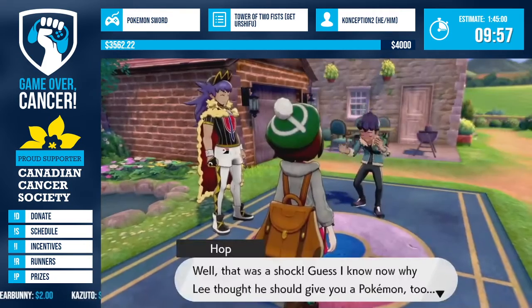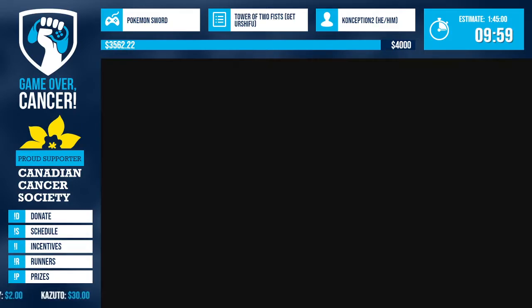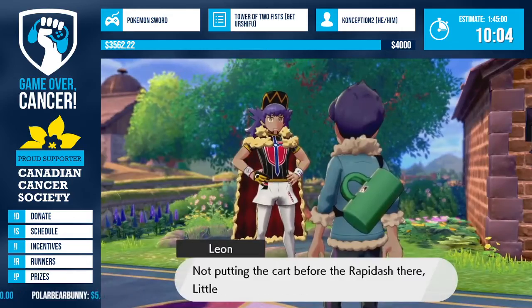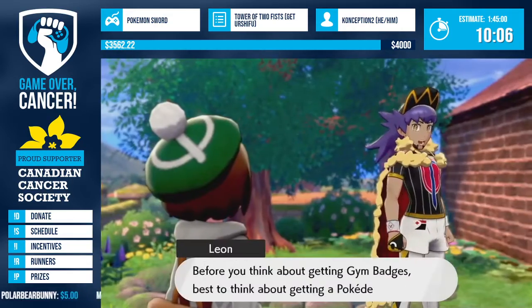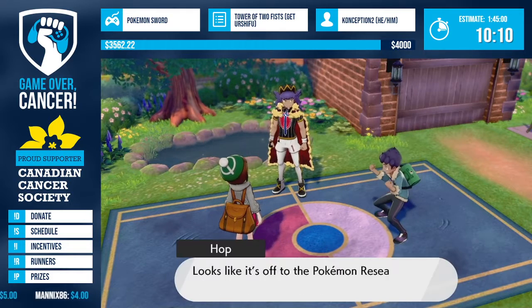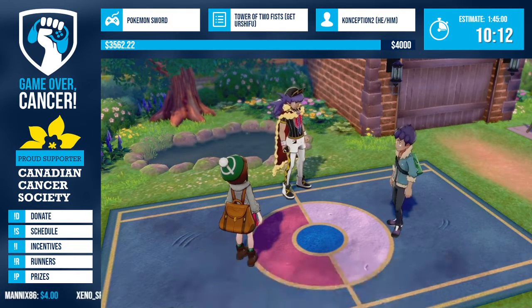That's the completion of the first Hop fight! We only have to fight Hop one more time in this run, so we don't have to worry about his flavor text too much after that.